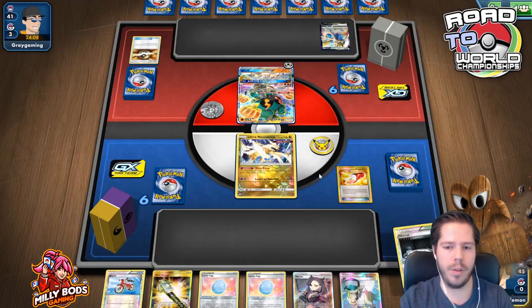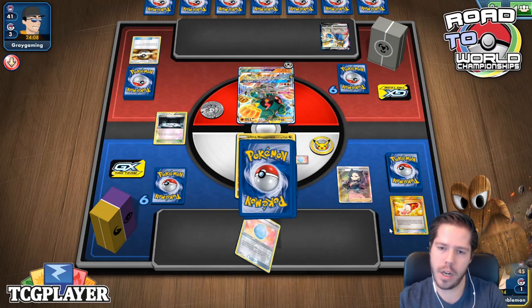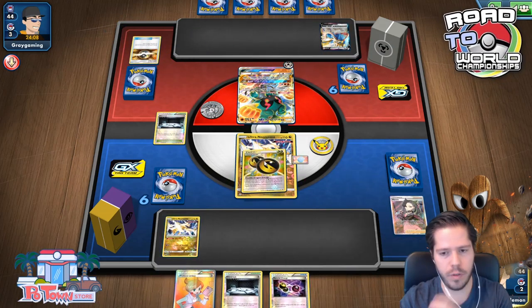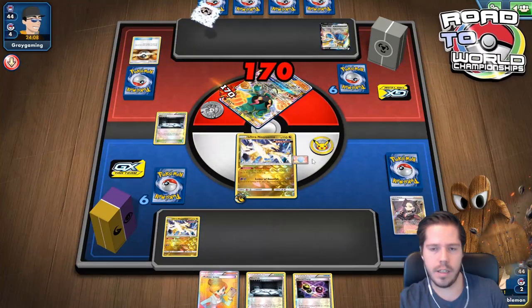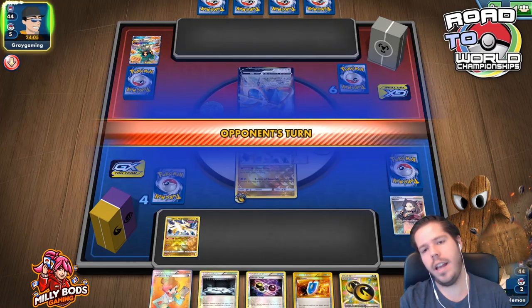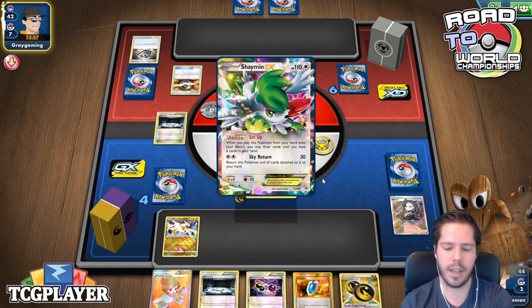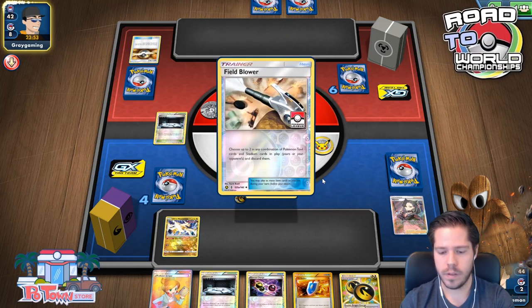I'm going to attach a Lucky Egg and then use Marnie instead of N, just because I have zero chance of looking at those cards again. This is just a beautiful hand to get — honestly, if this had been a Trubbish it would have been a perfect hand. We do get two prizes immediately, and a VS Seeker here and a Double Dragon. So we're pretty much set. I'd be very surprised if I end up losing this game after turn one, which speaks volumes of this deck's power and potential.